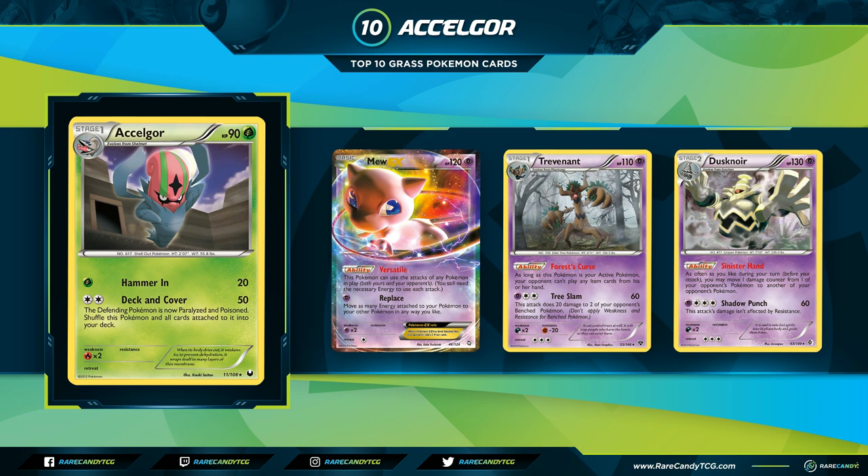Coming in at number 10 and starting off our top 10 list is Accelgor from Dark Explorers. Accelgor is a Stage 1, 90 HP Grass Pokemon with the relevant attack Deck and Cover — for a Double Colorless Energy, you do 50 damage, and if any Pokemon is now paralyzed and poisoned, shuffle this Pokemon and all cards attached to it into your deck.